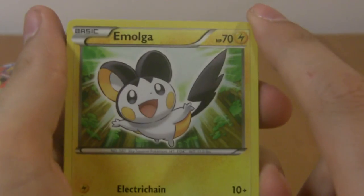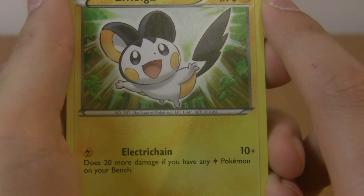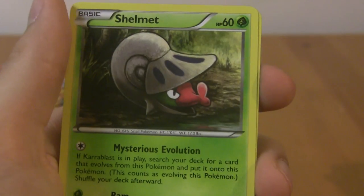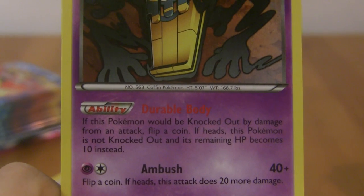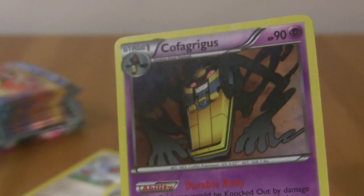Comment! Emolga — Electric Chain, Electric Chain. Don't know why I had such a problem saying that. Foongus, Vanillish, Shelmet, Litwick, Timber, Dwebble, Tynamo, Reverse Timber, and a rare Cofagrigus. Where are the holos? Durable Body — if this Pokemon would be knocked out by damage from an attack, flip a coin: if heads, this Pokemon is not knocked out and its remaining HP becomes 10 instead. Actually pretty good for stalling if you get lucky. I just noticed I have seven Victini packs in a row in this pile — interesting.